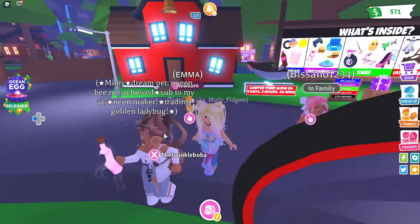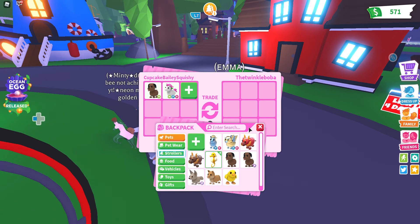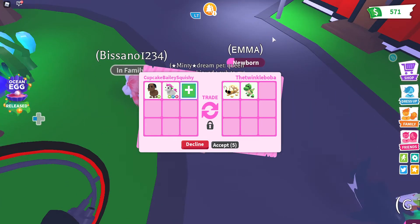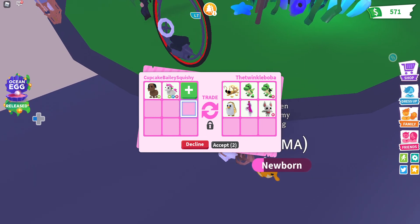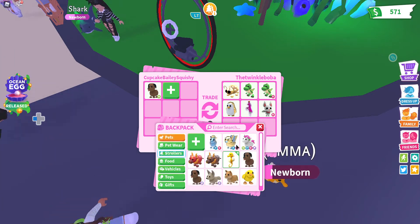Neon maker trading — hold on, she's a neon person. I have some neons for you — the Twinkle Boba. You have this neon and this neon. Would you like to offer for those neons? I wonder if she already has them because she is a neon maker. Okay, I'm going to keep letting her offer if she's going to keep offering.